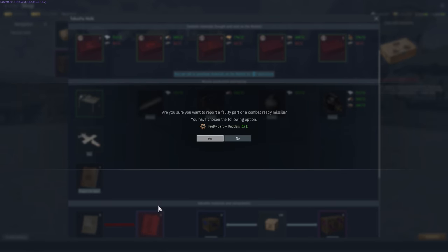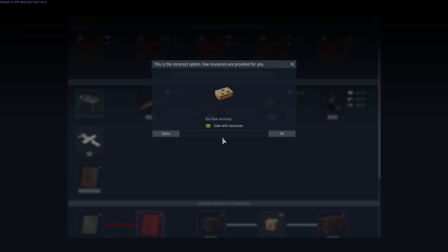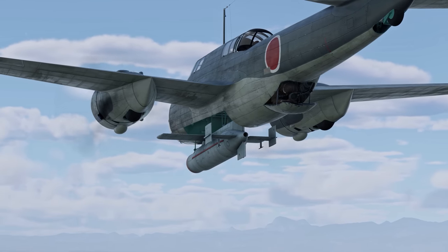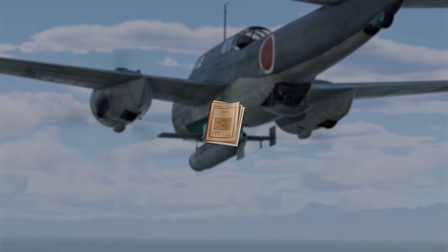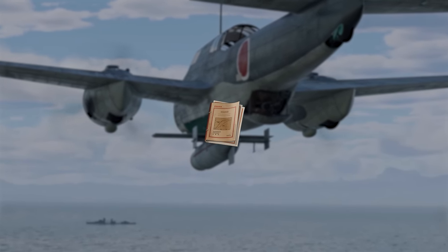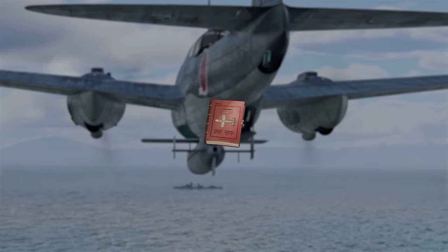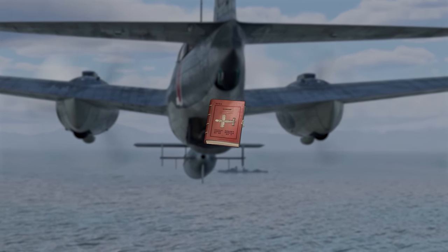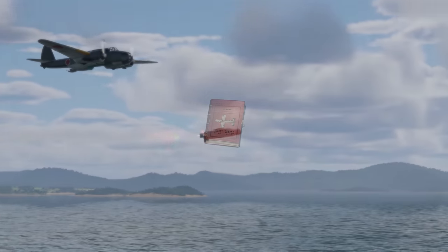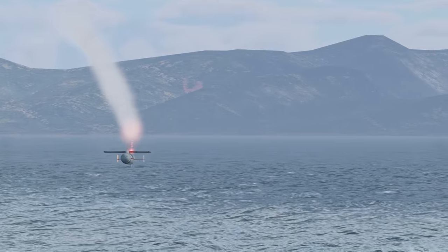If you answer correctly, you'll receive three resource boxes to help you with the production of the next missile. Don't worry, though — even if you're wrong, you'll still get a single resource box. By preparing a report on a combat-ready missile, you'll obtain a target destruction report. Combine it with a development progress report, and you'll get a complete test report that can be exchanged for event vehicles. All vehicles obtained from the event are given as coupons that can be activated on your account or sold to other players on the marketplace.